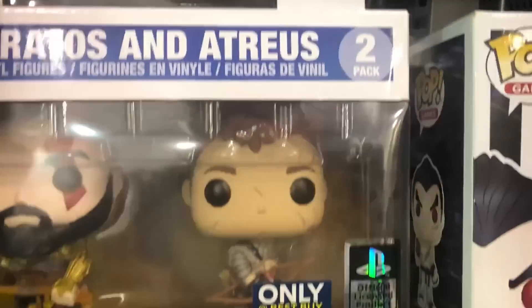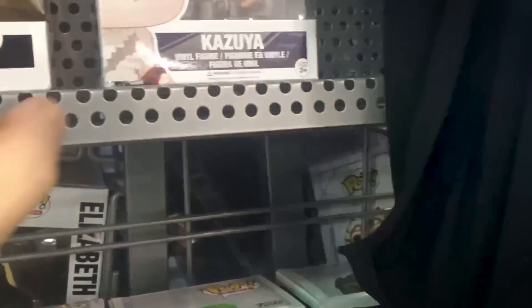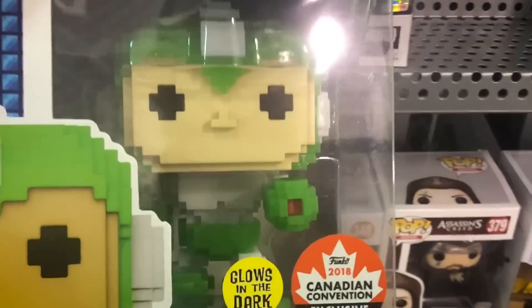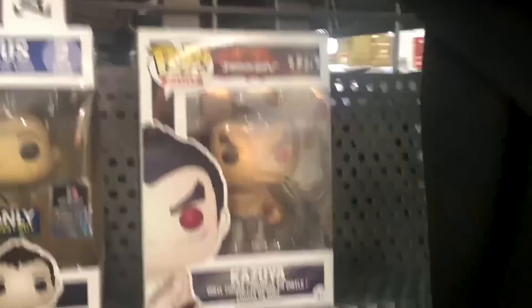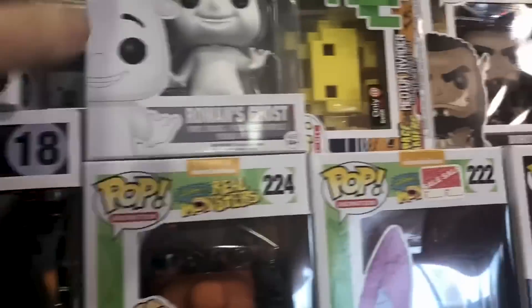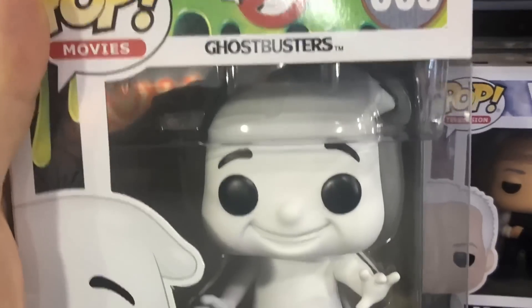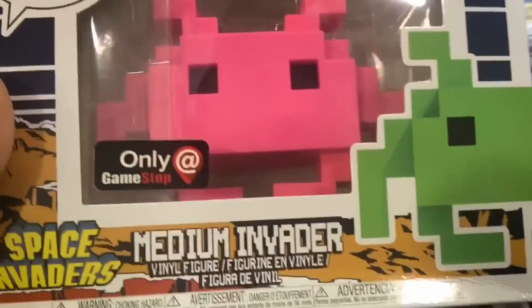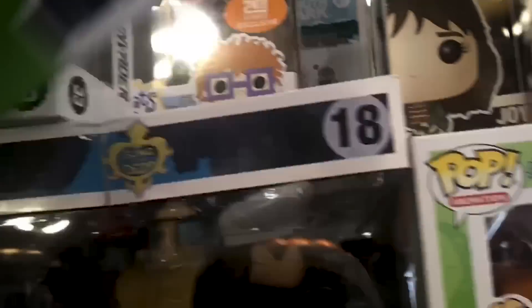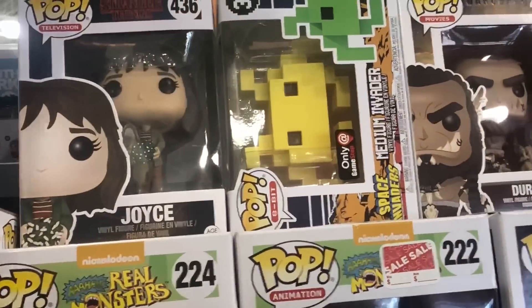We've got Kratos and Atreus from Best Buy — that's pretty awesome. My buddy Greg Cook already has that, so I'll skip it. We've also got a Canada Expo Blowing Dark Mega Man Gyro Tech guy. And checking out this section — this is usually where they put Chase figures. We've got Rowan's Ghost from Ghostbusters, some Space Invaders, and the glow-in-the-dark one as well — those are GameStop exclusives. We've got some more of those and some Stranger Things.